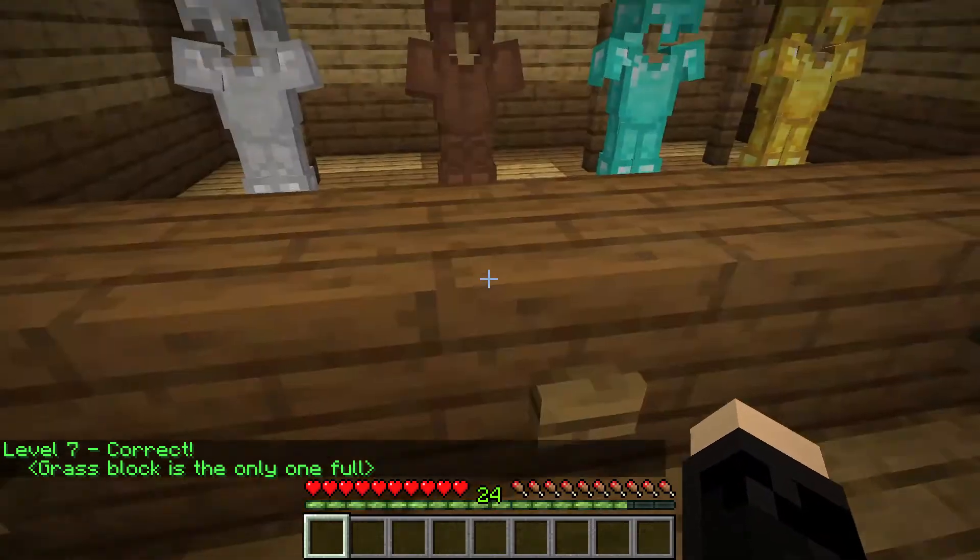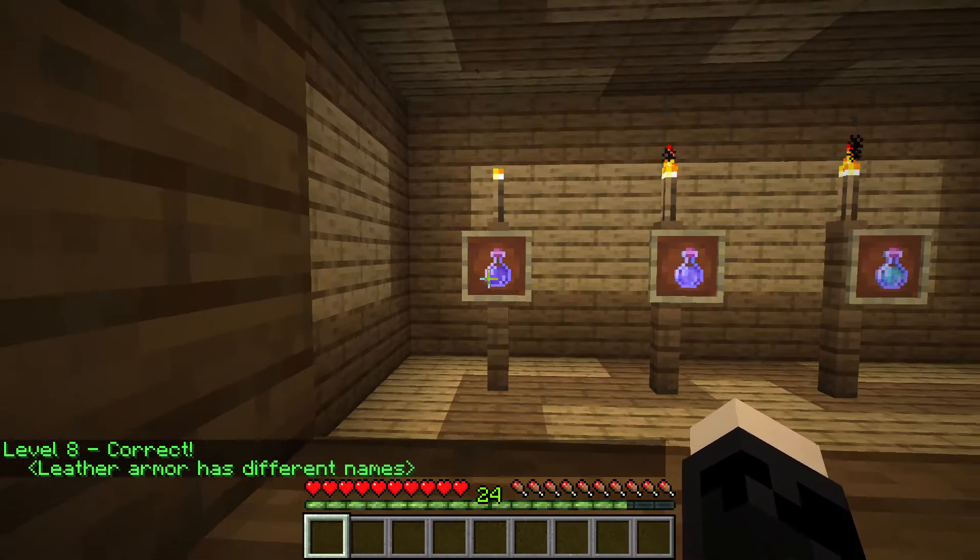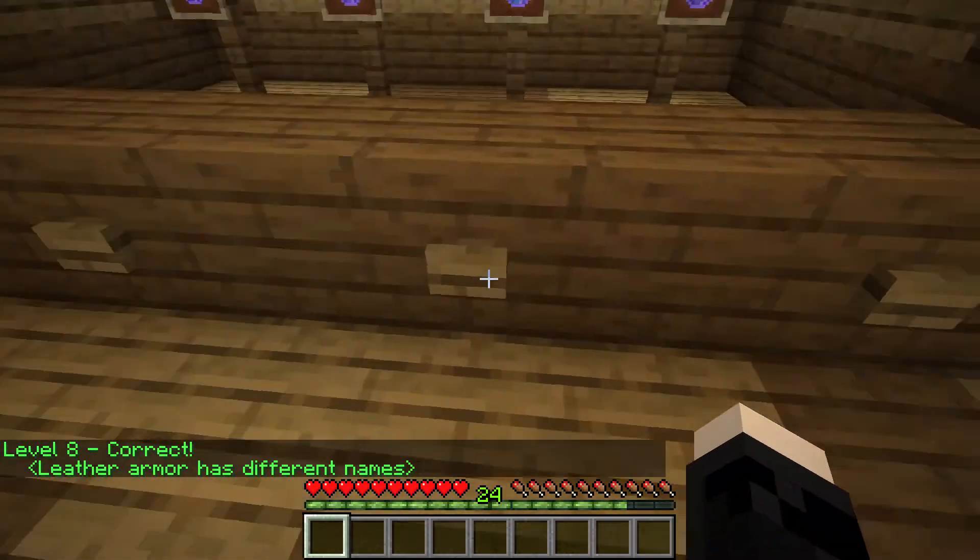I'm failing on this one. These are all armor — that's a tunic — so yeah, the leather armor has different names. There you go. Okay, for these potions, this one looks different — it looks like a different color. Am I colorblind?